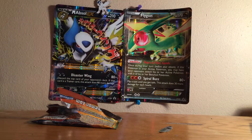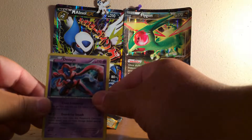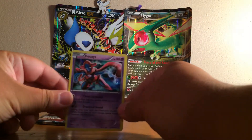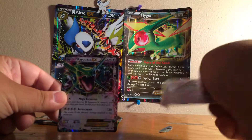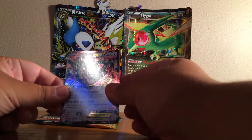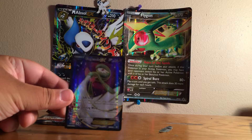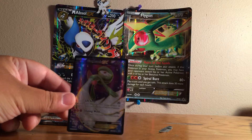Let me show you all what we got here. We just pulled the holo Deoxys, which is pretty sweet, and of course the promo Rayquaza EX. And then we pulled out of Primal Clash a Full Art Gardevoir EX — that is an awesome pull right there.